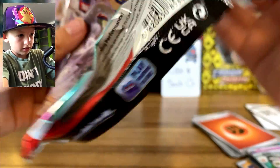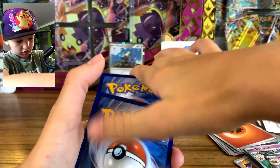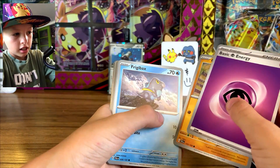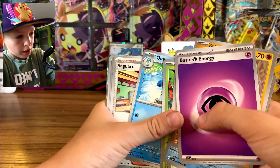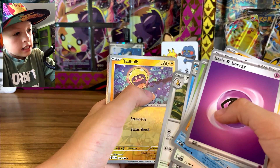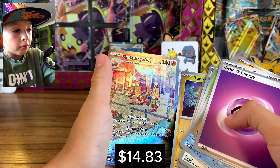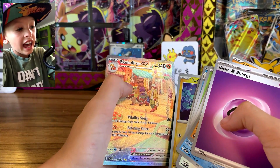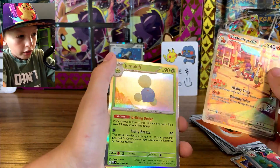Good card for y'all — one from the back to the front. We've got a Psychic energy, Grimlet, Rabax, Tandemaus, Sprigatito, Wugtrio — Scaraduck! Oh my god, a Scaraduck, the evolved version of Procalator, which we just saw — ex. I think that's an alt art — it's crazy! And behind it is a Jumpluff holo.